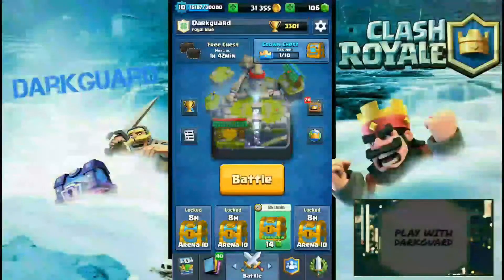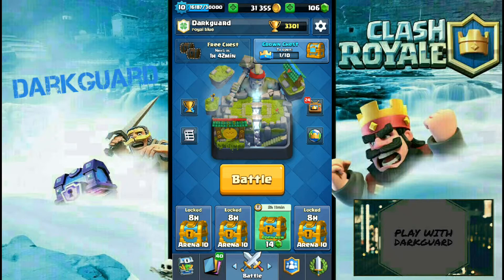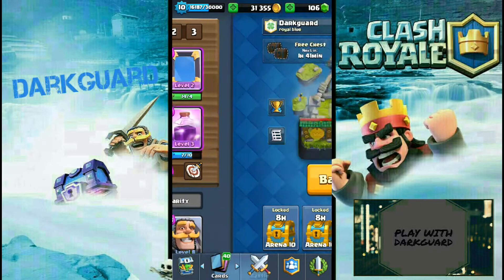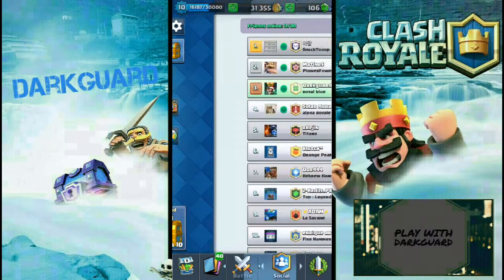Hi guys, I'm back once again with Clash with Duck. Today we'll be doing the most Sparky challenge with Solar Aura. We'll be using this deck: Sparky, Elixir Pump, Skeletons, Mirror, Clone, Ice Spirit, Zap and Rage. And without further ado, let's get straight into the video.